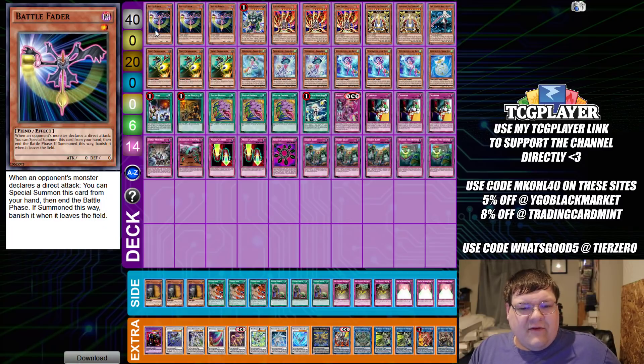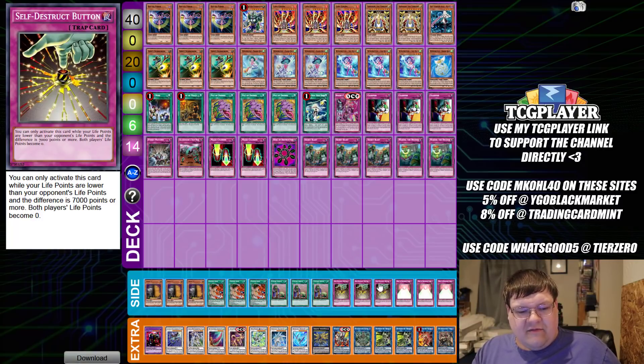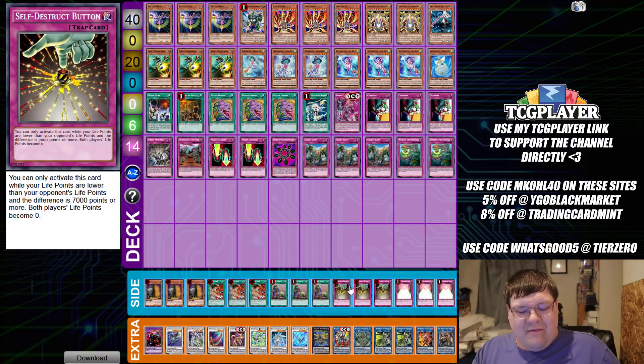I was wrong on the total number of people for this event — it was 183. So this is the burn strategy that ended up smashing through and taking a lot of people by surprise. Topping a 183-man event is nothing short of a miracle for a deck like this. Keep in mind, this is triple Self-Destruction Button and triple Wall of Revealing Light in the OCG — and he did not side these in at all, according to the report.